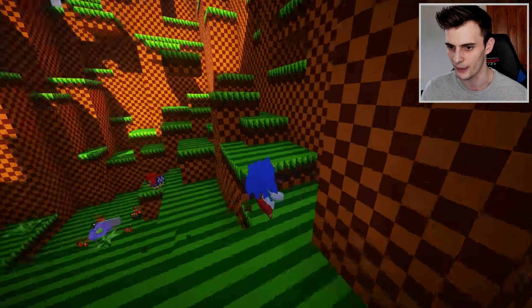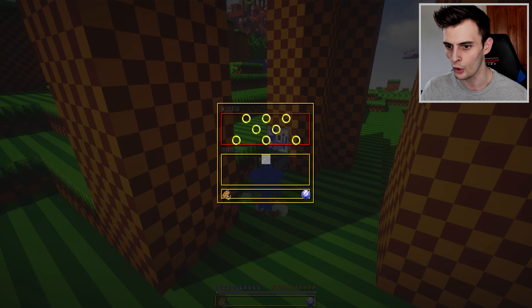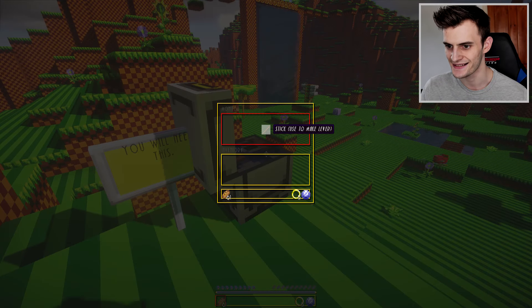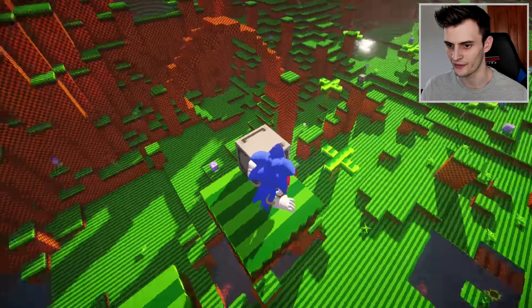I found a chaos emerald but I still need to find a lever. What happens when we go up to a ring box? We open it and it makes a little sound effect - we can pick up all the rings! I've found a sign: 'You will need this - stick used to make lever.' Now I only need some cobblestone.